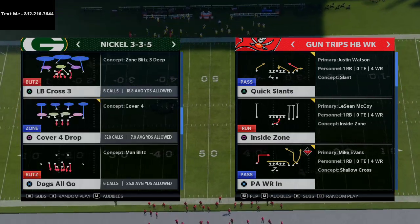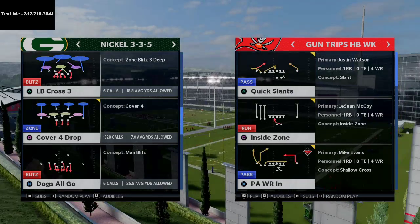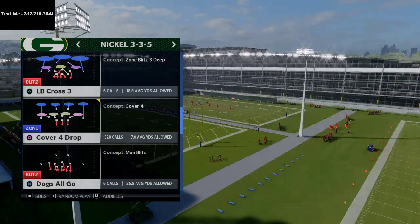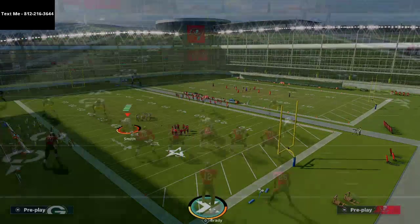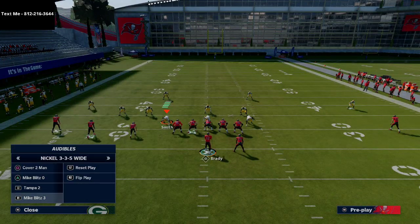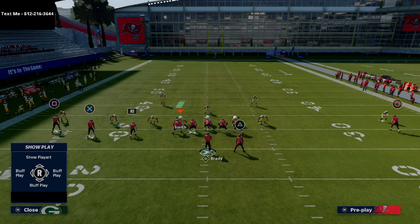We're going to break down how to stop inside zone. I want to show it to you in this direction first, and then we'll show you how to stop it from both directions as well. You're going to audible to whatever play you want to run — for simplicity's sake we'll show it out of Tampa 2, but you can do it out of Cover 3 as well. Then you're going to press coverage.